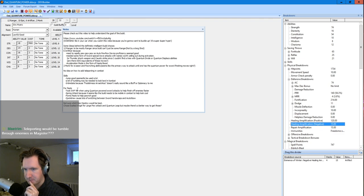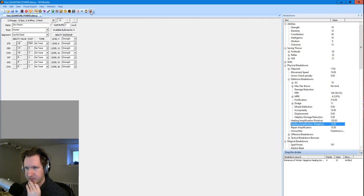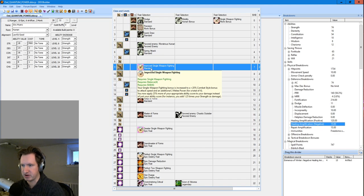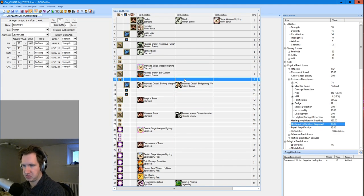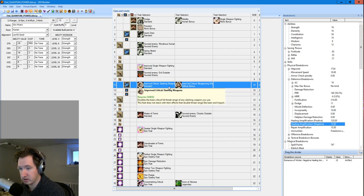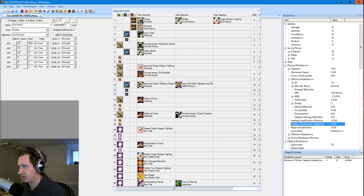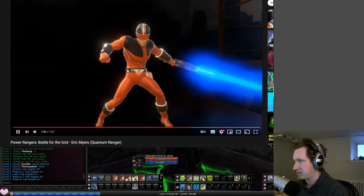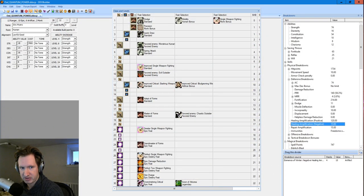The weapon of choice — let's take a look at the build. You have to take single weapon fighting before you take ranger, because if you take ranger the game will bar you since it sees two weapon fighting. Improved critical slashing and bludgeoning. Here's what I'm thinking: he summons the sword out of nowhere — watch, he presses the button and then it's a sword. So the gun is also a sword. You need the ability to conjure a sword with this character build — that is literally part of the build, it is very essential.